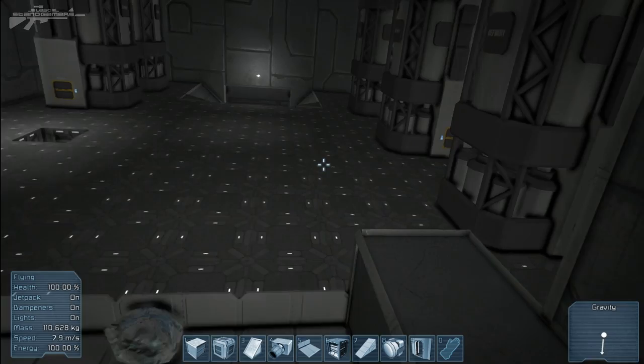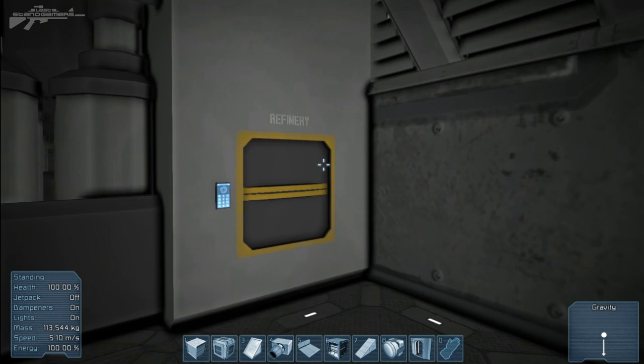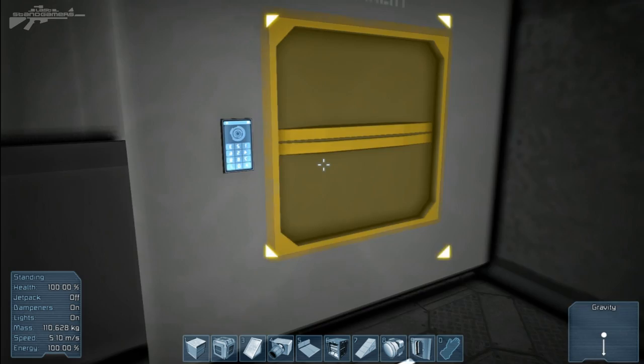The ore is down here, and then we get the factory workers who work on stage one, which is refinement. They collect their ore up here. So we're going to take our magnesium ore over to our actual production bay and stick it in here — magnesium ore, there we go.